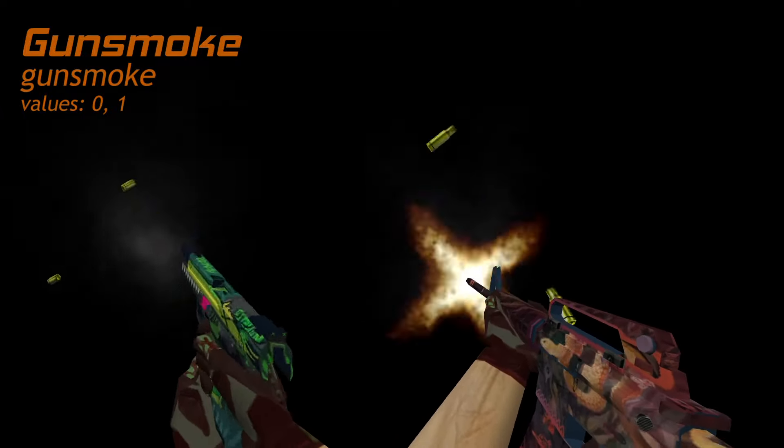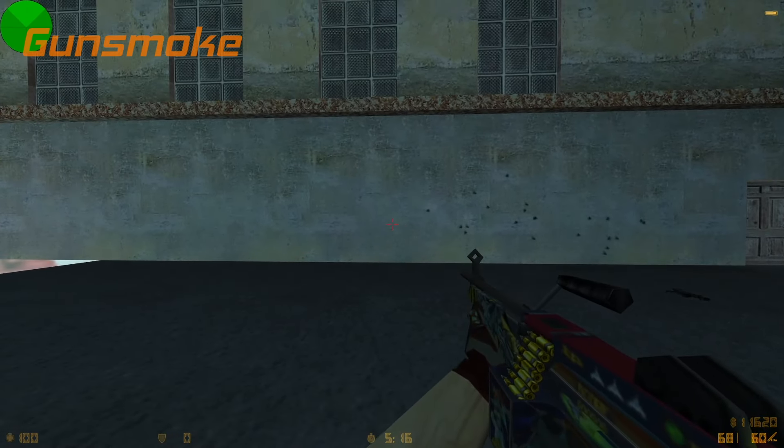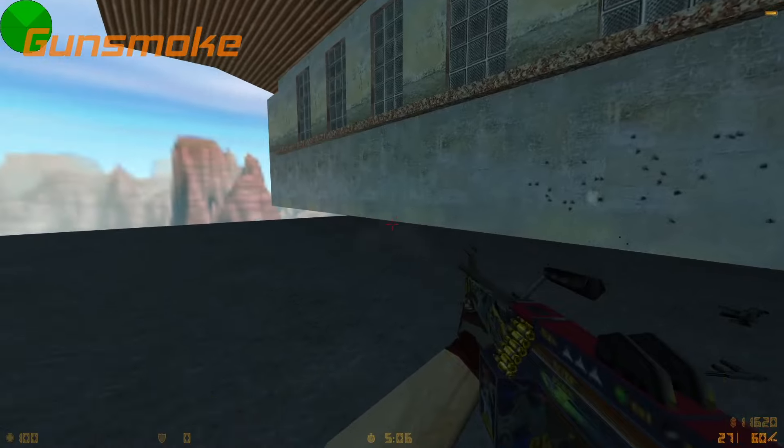The smoke path adapts to the shape of the muzzle flash, and when you move from the spot where you fired your gun, the smoke path will remain in its position.